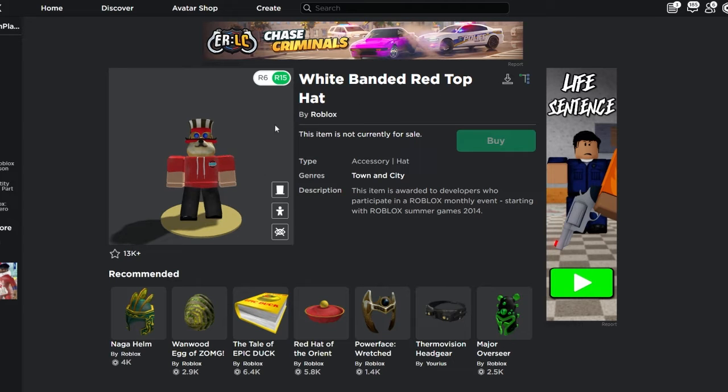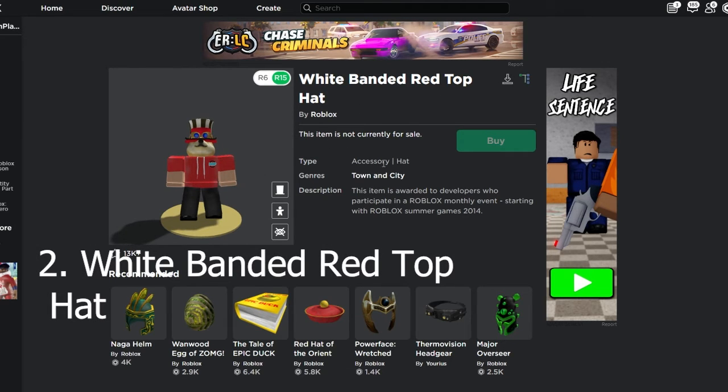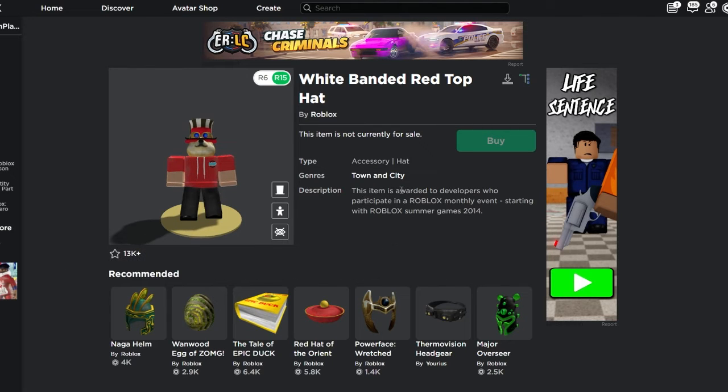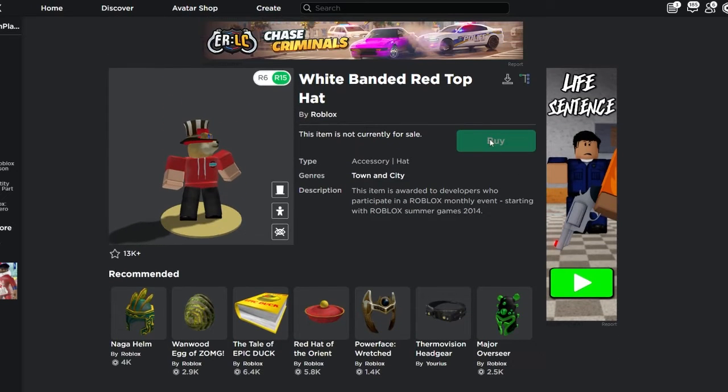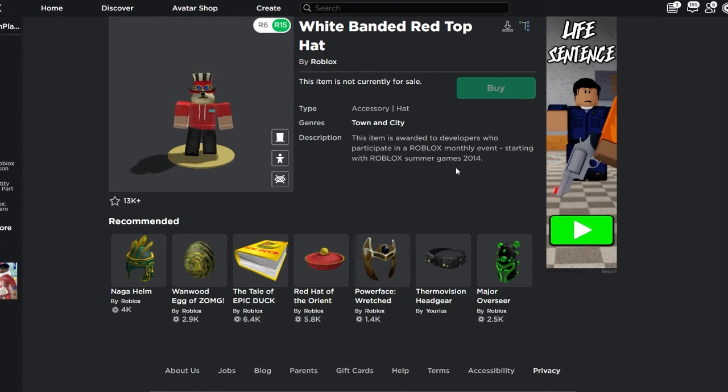The White Banded Red Top Hat. As you can see in the description, it says this item is awarded to developers who participate in a Roblox monthly event, starting with Roblox Summer Games 2014. You obviously can't buy this item — it says this item is not for sale. I don't think Roblox is ever going to do something like this Summer Games 2014 again, but you never know.